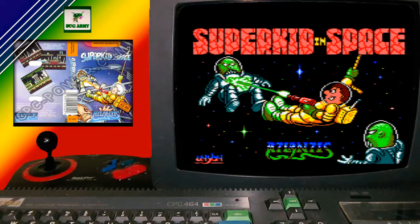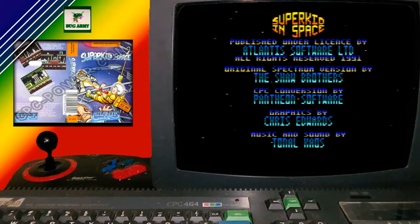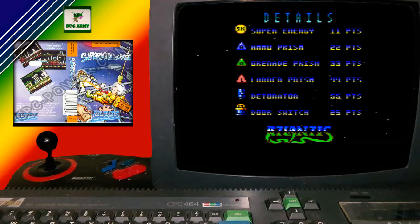Now the beautiful loading screen there, and one thing to point out is this game actually was a budget title. Here we have level EQ playing on the old AY. If you have a look there, that's all the things you collect. The aim of this game is it's a collect-a-thon, and what you have is you've got to collect these detonators. As you can see, you've got ammo, grenade ladders, and super energy. You've also got door switches.